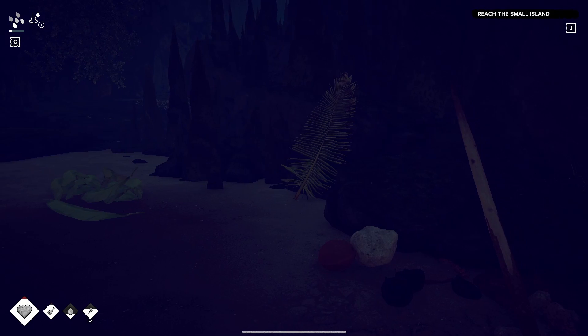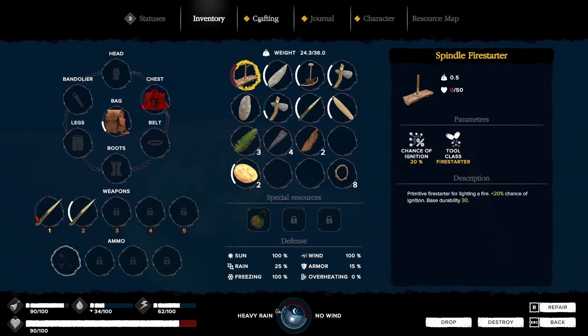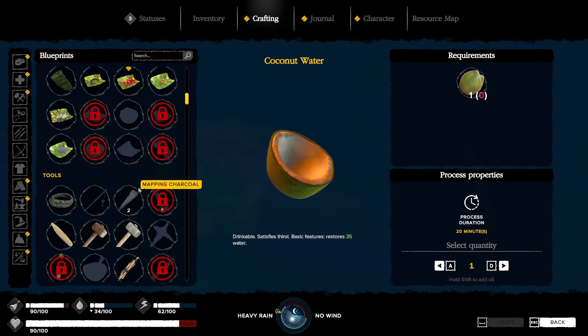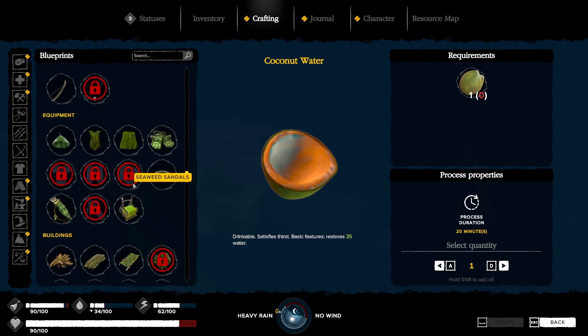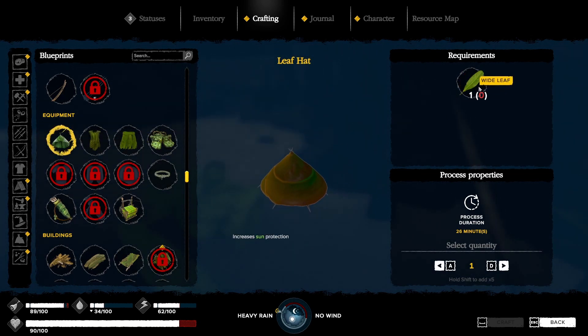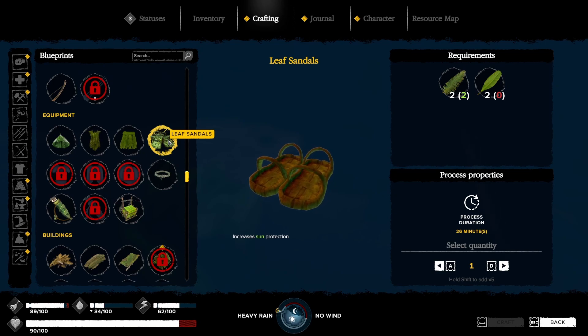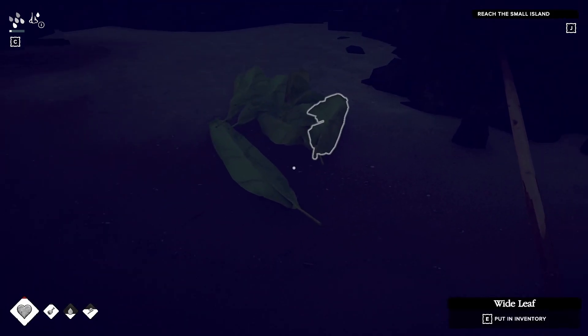But you know what? Let's craft — we're almost out of narrow leaves. Let's see what we can craft as far as clothing. Kind of like a hat, a skirt, and some sandals. Let's see if we can craft this stuff. One wide leaf for that, four wide leaves for that, and then two more for that. So we need like six wide leaves.